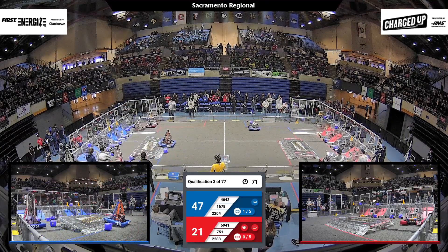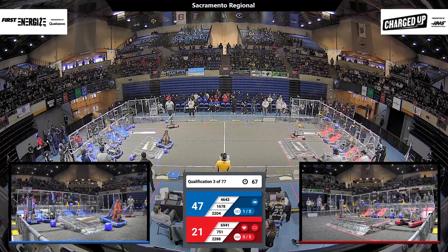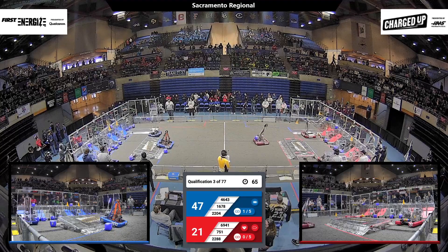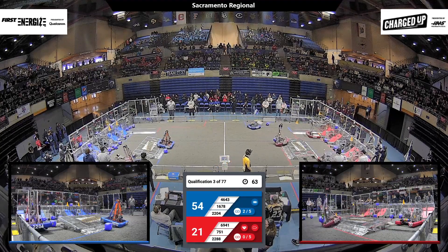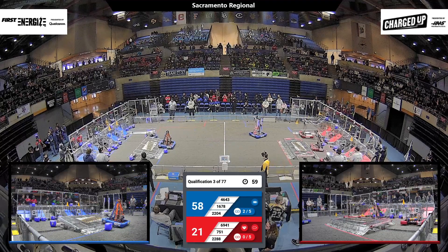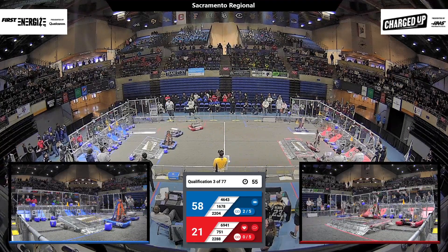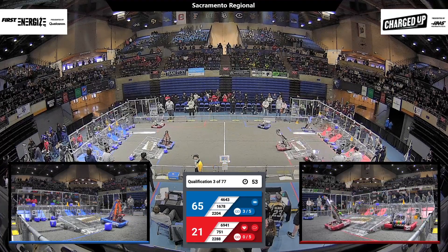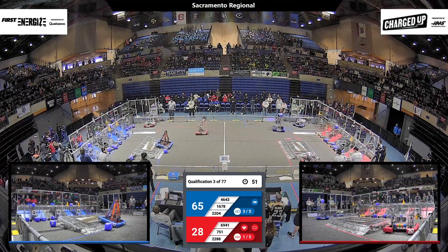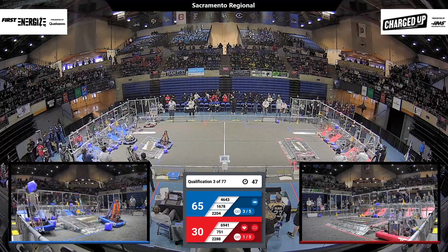The blue alliance right now has one link, which scores an extra five. You get three game pieces in a row scored in your grid, you get an extra five-point bonus. It's like 46-43. That's Butte Build Bots, kind of getting ready for the end game. We've got less than a minute in this match. 46-43 trying to get up on that blue charge station.